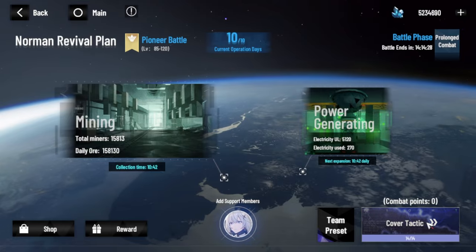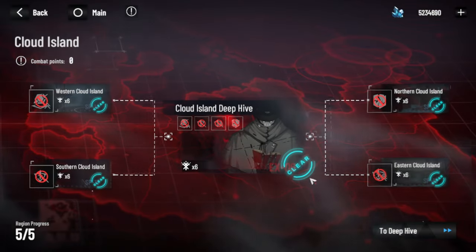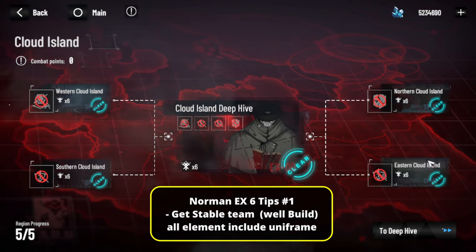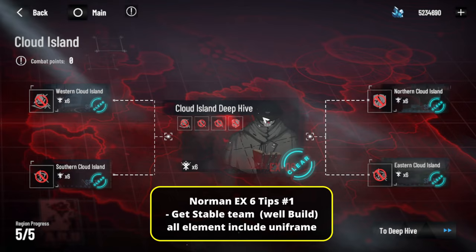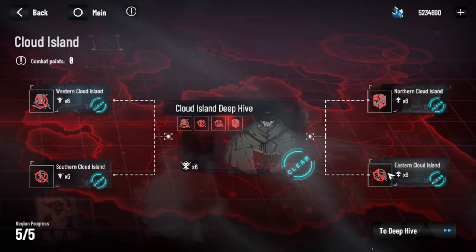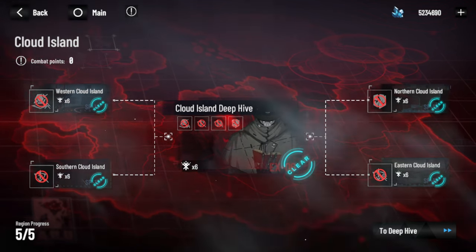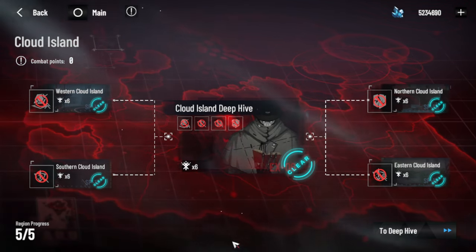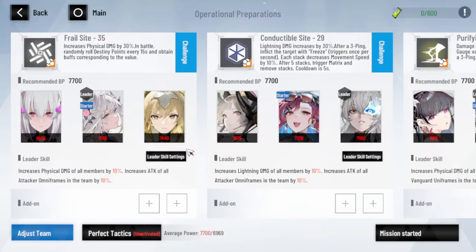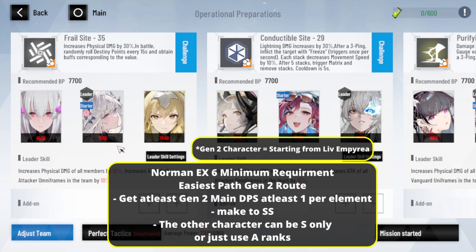Now moving to the last part, which is mostly for achievement: Cloud Island — the highest difficulty, we call it Norman x6. The first advice is to get a stable team in every single element including Uniframe. For Uniframe you only need Camu basically, and if you already have a well-built Camu, you're ready to go. Even if you've invested in a single triple-S like Alpha but your other teams are bad, you cannot clear this mode. The most important thing is stability, not necessarily triple-S.